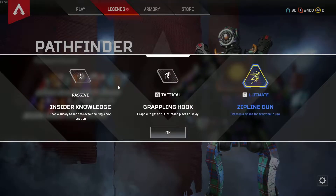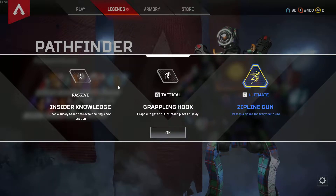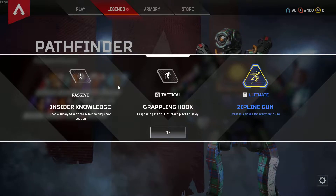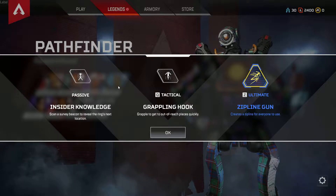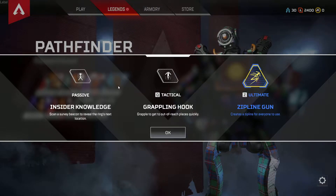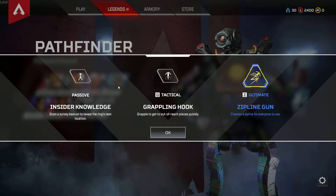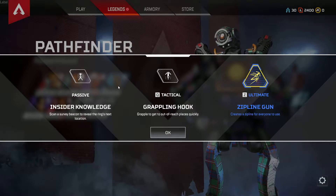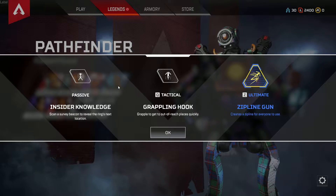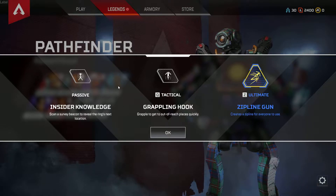Let's click on Pathfinder. Its passive is Insider Knowledge: scan a survey beacon to reveal the ring's next location — this lets you be more preemptive about your movement across the map and plan where you want to go. If you get caught outside of the ring you take damage, and if you stay you will be killed. Its tactical is Grappling Hook: grapple to reach out-of-reach places quickly — that sounds pretty amazing. Its ultimate is Zipline Gun: create a zipline for everyone to use. I've seen this in play before and it is pretty spectacular.